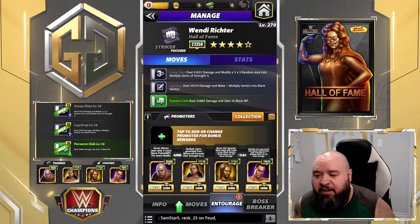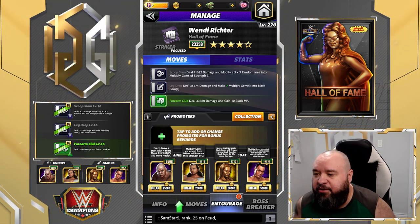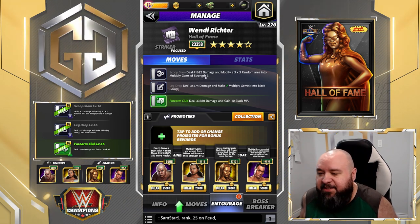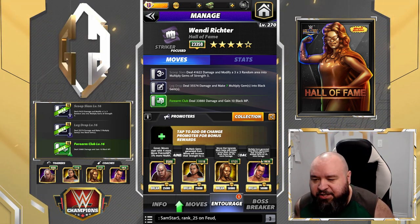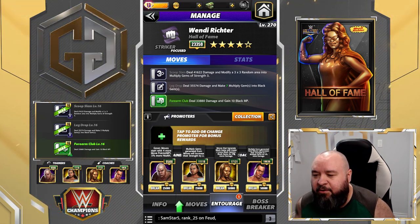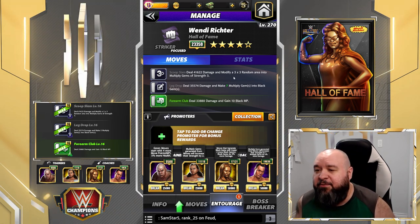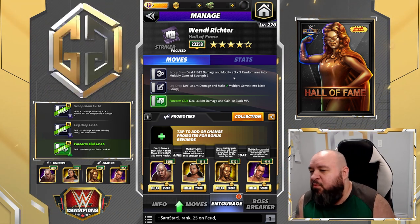For trainers you have a lot of different options. I'm going with Steel so I start with four more green, making Forearm Club ready right off the bat. I'm putting Matt RD so my multiply area is going to be strength 5. I also have Memrock which makes it strength 6 plus 5% multiply gem damage. I added Hall of Fame Brie Bella to get two extra blacks as well as those blacks doing 5% more — meaning I'm creating eight blacks from those multiplies, and actually nine. Since it's a random area I have good hopes there's at least one black in there.